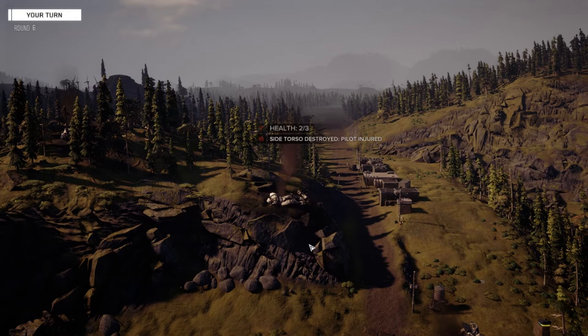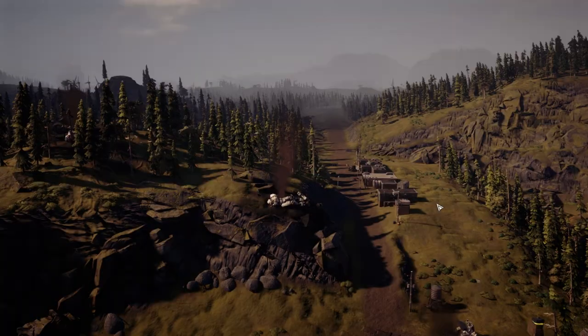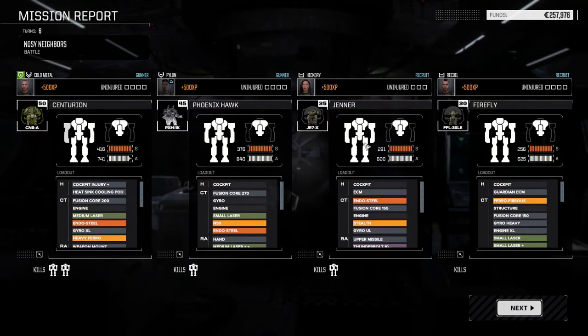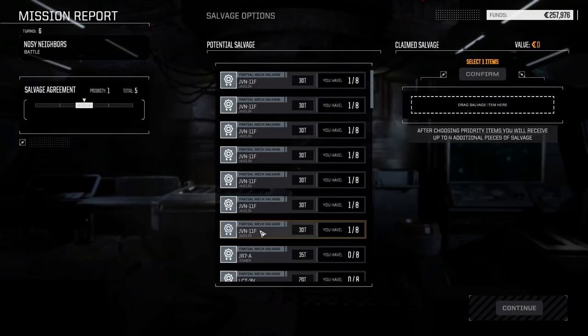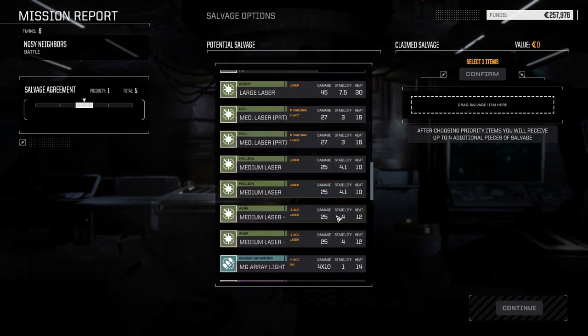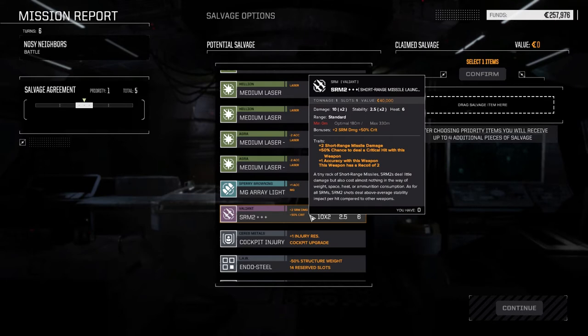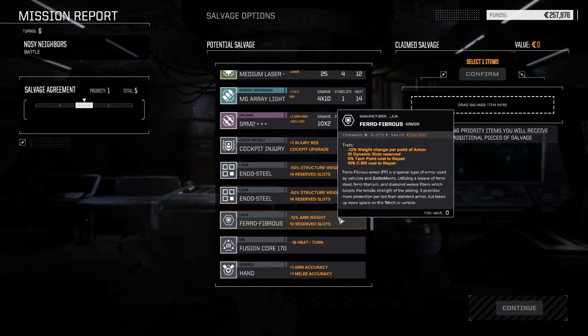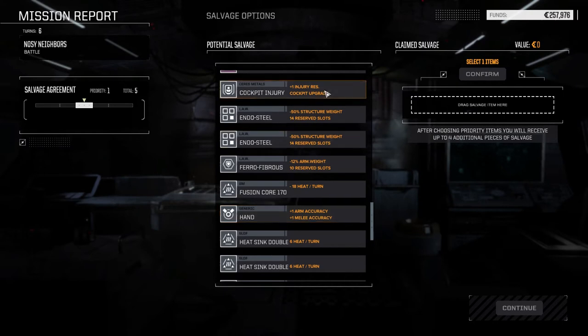Good thing we don't get a lot of salvage here because there really isn't much to salvage. We got our buffer cash for end of month — 370,000, nice. No component loss, no real armor damage. Look at all those Javelin parts we had a chance to get. Large laser is a possibility, SRM2 double-plus triple-plus — plus 2 damage, 50% critical hits, plus 1 accuracy. It's an SRM2 though. Endosteel, ferro fibrous, cockpit injury upgrade.